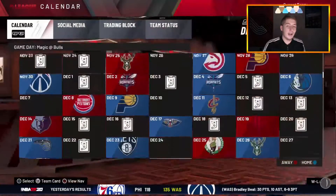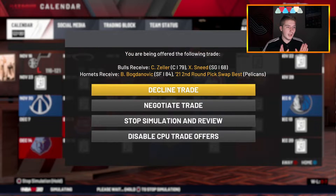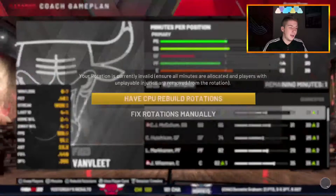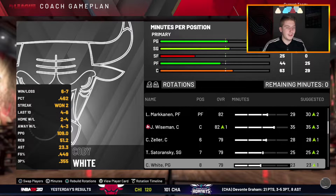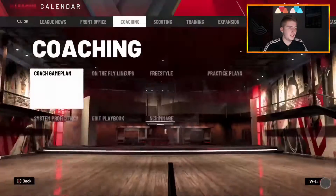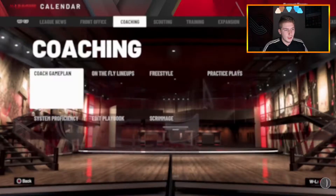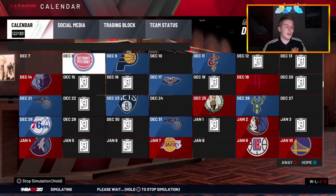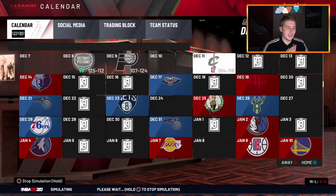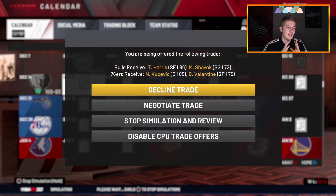Now here comes our first L of a trade — we get Zeller and we're trading someone for him, oh my gosh this is terrible. Then we get Vucevic and Chasson Randall, and we're trading a first round pick which isn't fun. Three centers now. We're 9 and 14 heading further in. Another trade — this one we need since we traded Bogdanovic: Tobias Harris, welcome to Chicago! We needed a small forward.